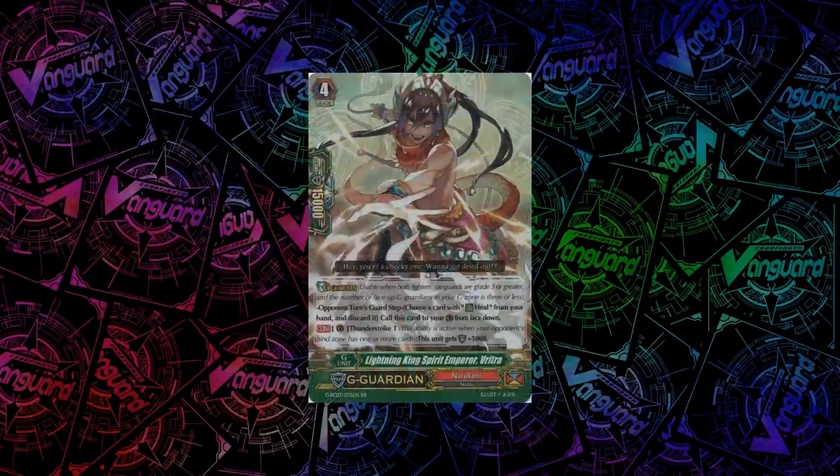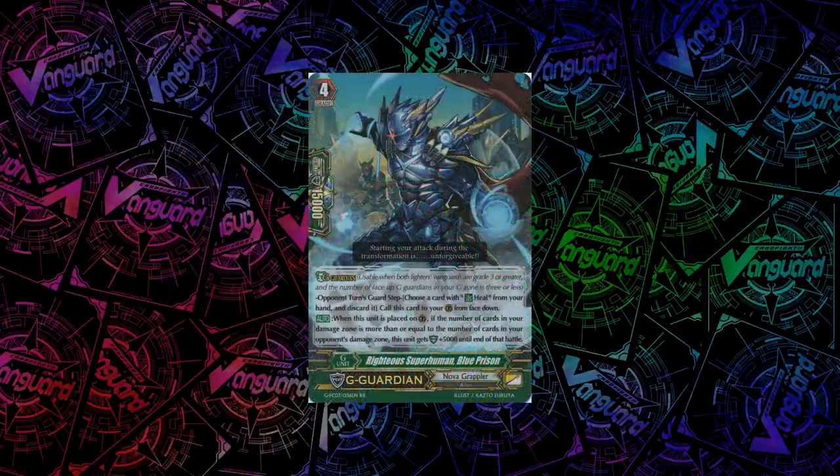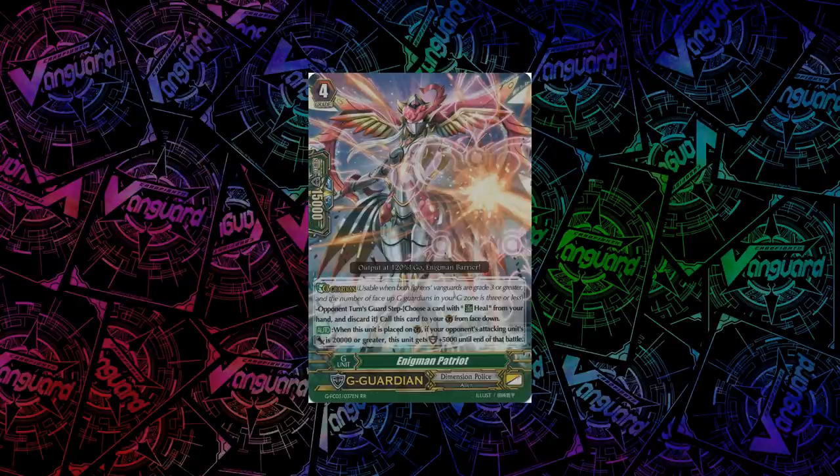For Narukami, we have a Thunderstrike 1 as the condition to get 5k — pretty bad. For Nova Grappler, we have Righteous Superhuman Blue Prison. When you guard with him, if you have more or the same amount of damage as your opponent, it gets plus 5k shield — again relies on your opponent. For DP, we have Enigma Patriot — probably one of the better G-Guardians from this set. When you guard with it, if your opponent's attacking unit power is 20k or greater, it gets plus 5k shield. Most of the time when you're G-Guarding it's going to be against an attack that's 20k or more, so this is basically always going to have 20k shield.